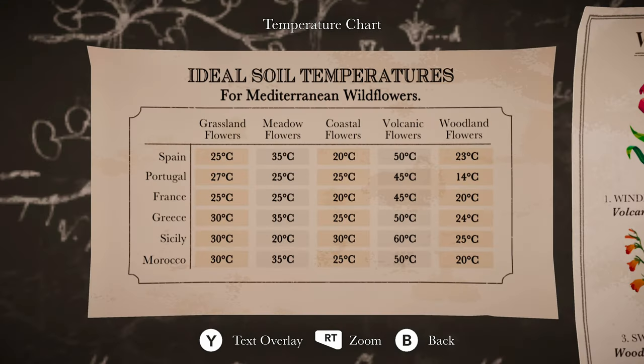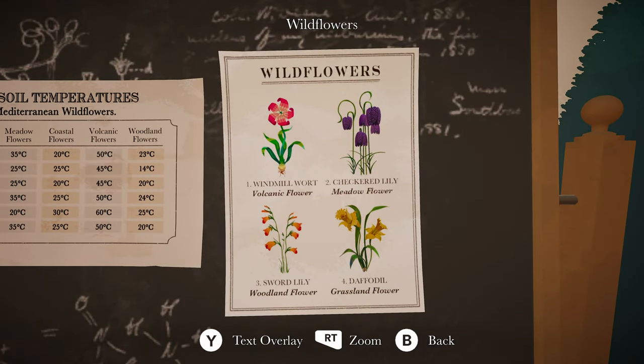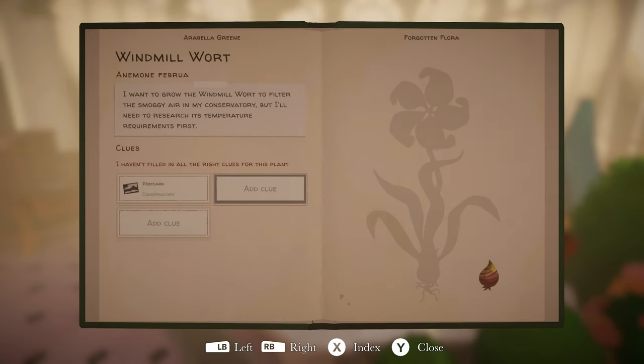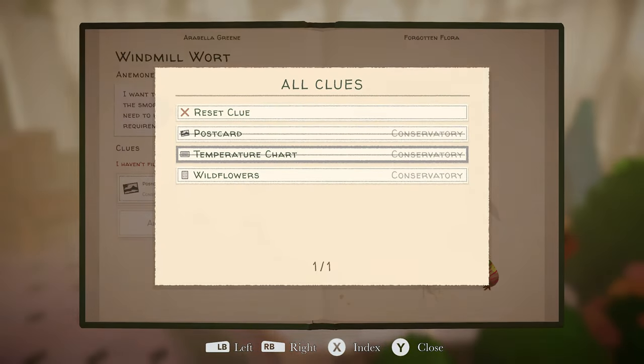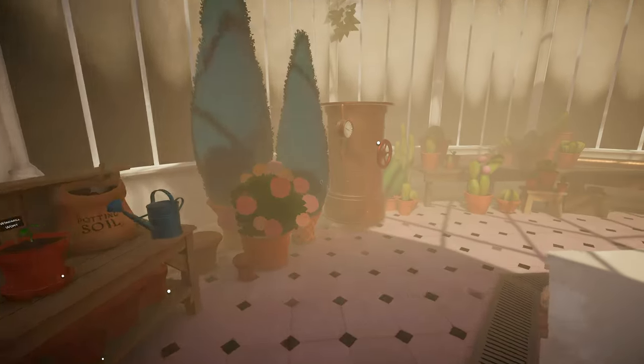It said in Spain, Portugal, France, Greece, Sicily. So we're looking at Sicily. 30 degrees. What kind of flower is that? Oh, here we go. Windmill warts — it's a volcanic flower. So it's a volcanic flower, we need a temperature of 60 degrees Celsius. Let's put that in the thing for clues. This is pretty cool. Let's get that 60 degrees Celsius.